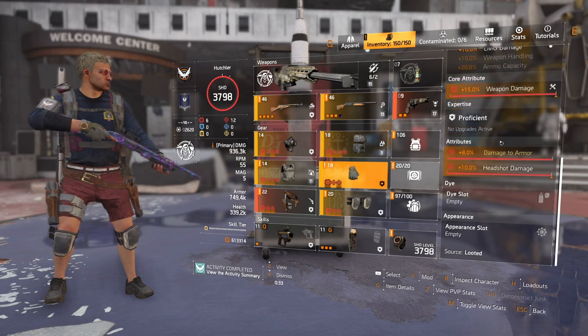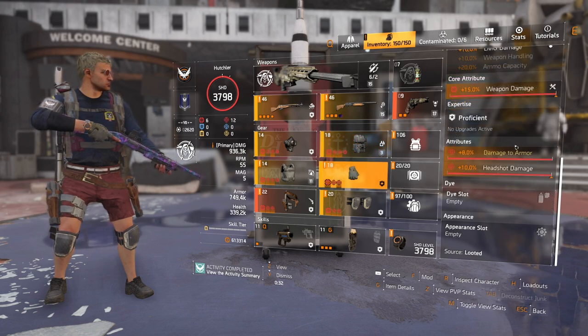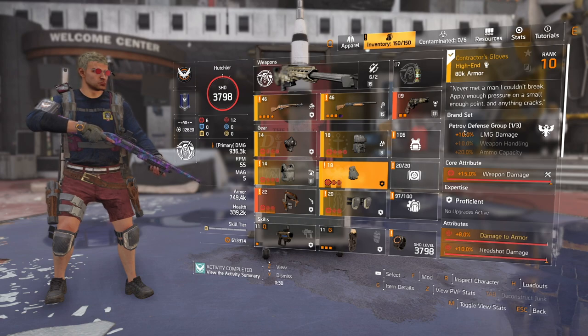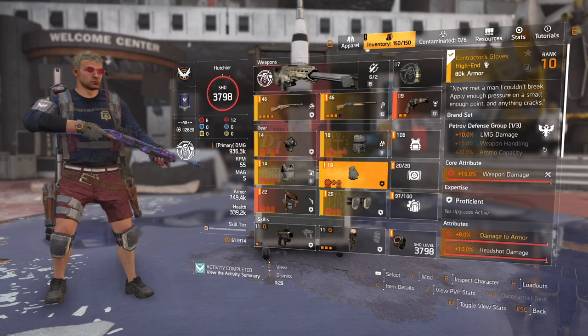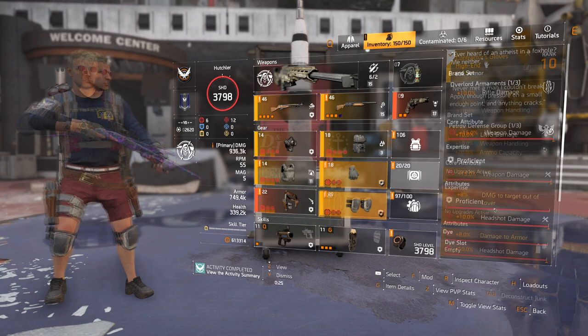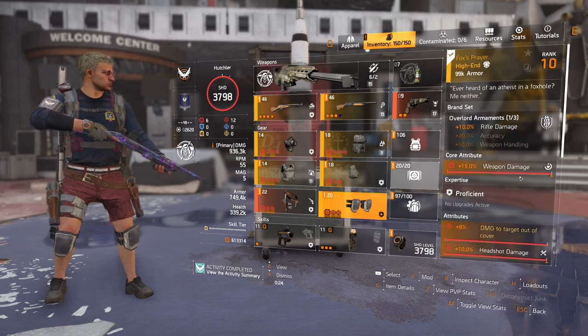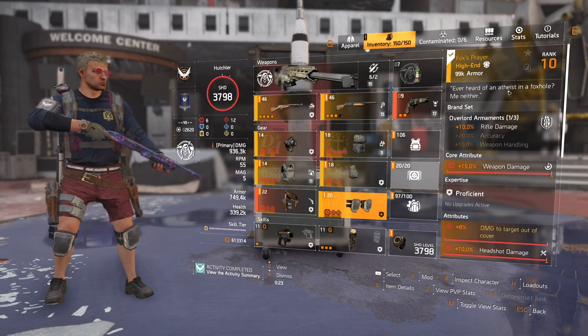For gloves, we're using Contractor's Gloves for the damage to armor. Damage to armor has an odd interaction with Headhunter and is the only multiplicative stat which has a significant effect on your damage at max stacks. These were a must-have even with the loss of a brand set bonus. The roll on these will be headshot damage. Similarly, for knee pads, we'll be running Fox's Prayer. These do not have a significant effect on the max stack damage of Headhunter, but they do help with gaining stacks should you drop. Again, rolls will be headshot damage.